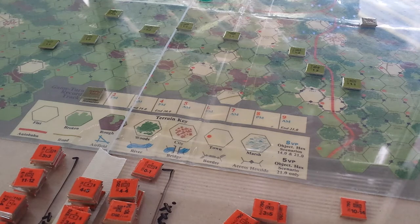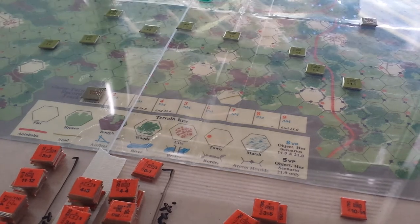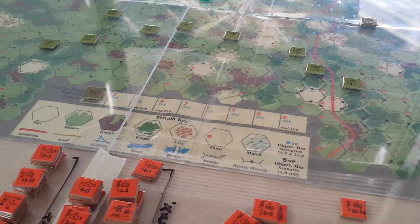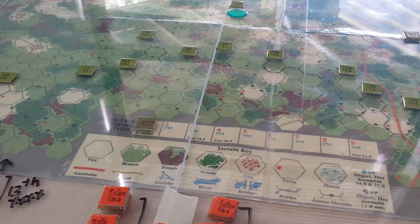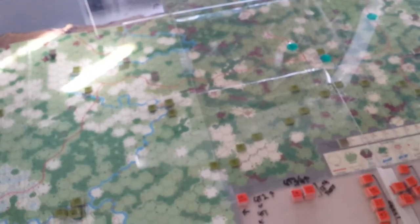And this is, in essence, an extended look at the Fulda Gap. You saw some pictures probably from NATO Division Commander and the pictures I put up about the next war and World War 3 from GDW. It's that operational area that stretches basically from Hanover to Frankfurt, and on the southern side to Nuremberg. I've got the maps kind of twisted around, so I'm looking at it more from the Soviet perspective — normally I'd look from the other angle, but this is the only way I can fit this on my table.